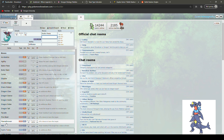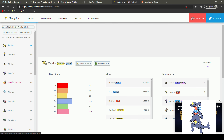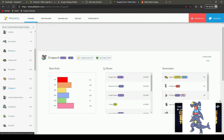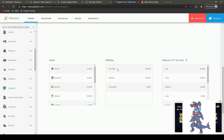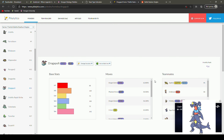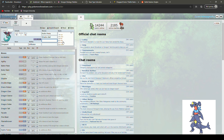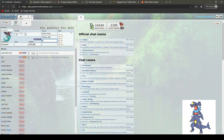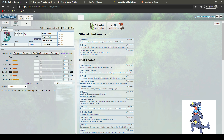I want a special attacking Dragapult. I think Hydro Pump is a must — water coverage is pretty good this gen. Obviously we want Shadow Ball for STAB. Let me check Pikalytics: lots of physical sets running Life Orb, Clear Body and Infiltrator are pretty close in usage. Looking at moves: Draco Pulse, Draco Meteor, Will-O-Wisp, Shadow Ball, Fire Blast, Flamethrower, Substitute. I do think we need Flamethrower for fire coverage and Draco Meteor for STAB.